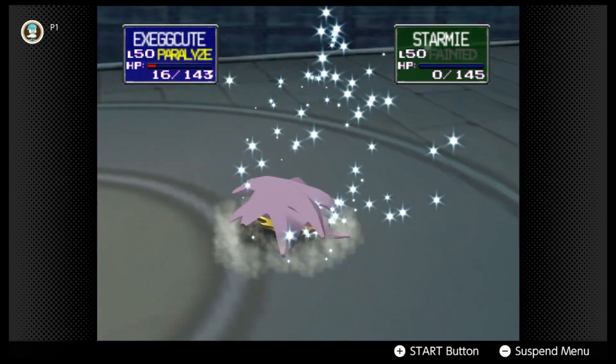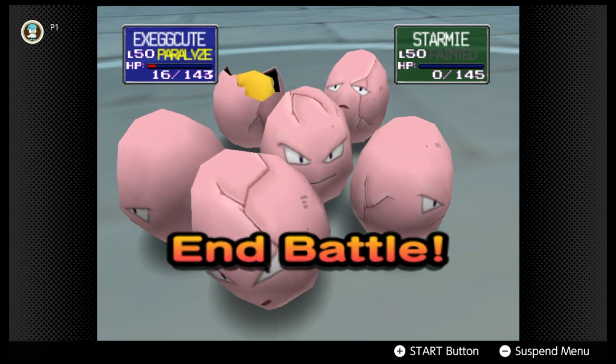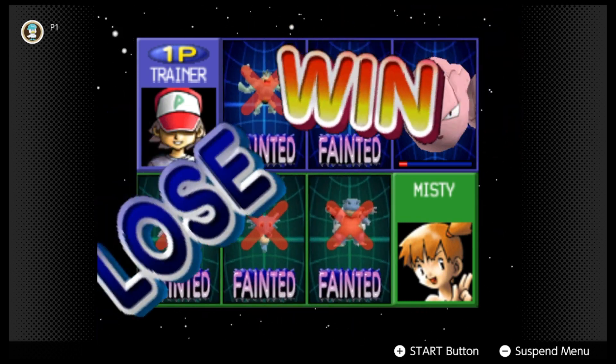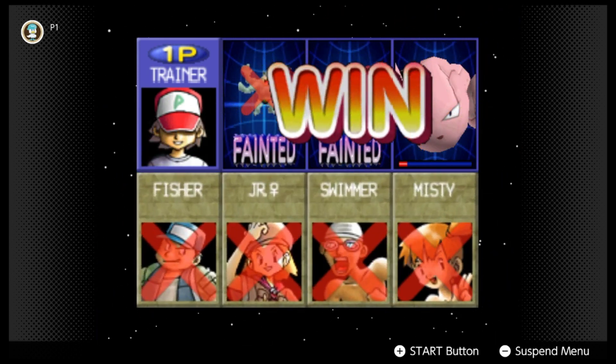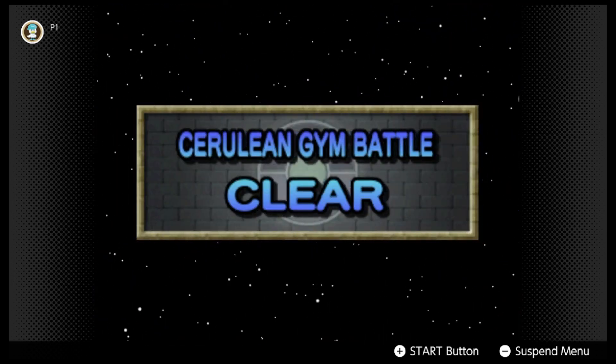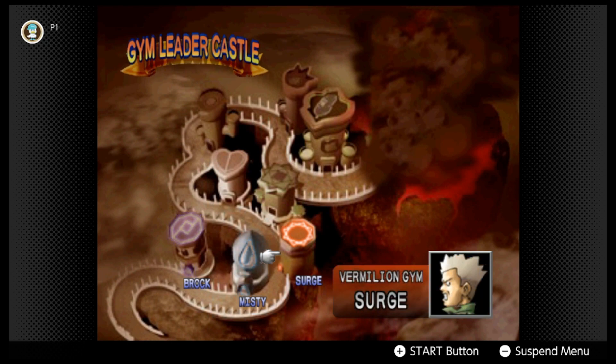Almost lost that one man - it would have been terrible taking two L's to Misty. But yep, there we go - second Gym badge right there. Took us two tries to do it but it is what it is. Get her out of here - I can't believe she handed me an L, that's embarrassing. But there we go, second badge right there, let's get it! Next episode we're gonna be taking on Surge's Tower - let's get it, we're coming for that Thunder Badge. Appreciate y'all for watching - you're gonna see the next episode pretty soon. Thanks guys!